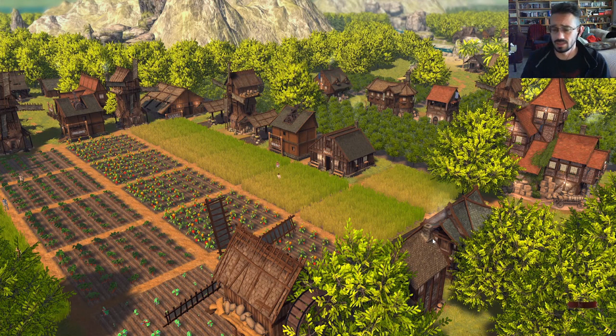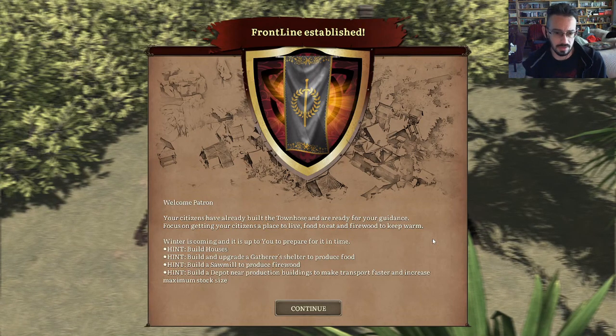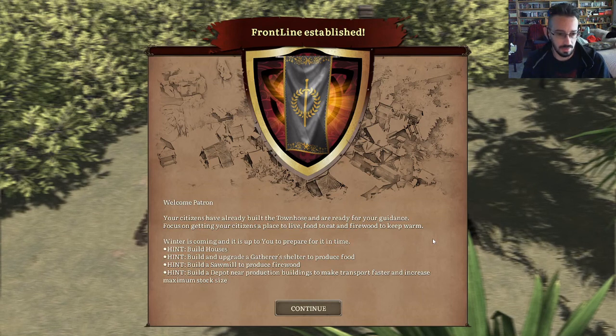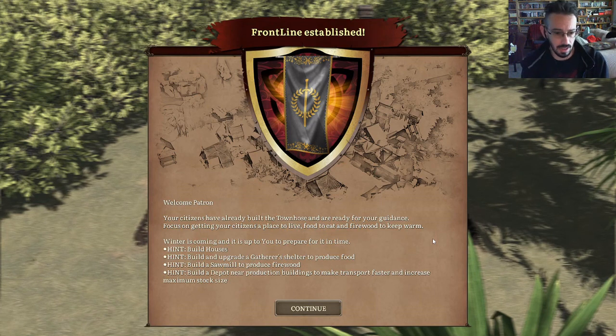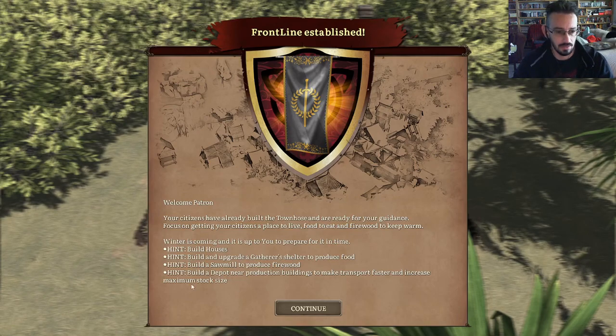I've not played this at all — I'm literally just booting this up for the first time. I will put the demo information from the Steam page in the section below, so anyone that wants to join can. Welcome to Patron! Your citizens have already built the town hall and are ready for your guidance. Focus on getting your civilians a place to live, food to eat, and firewood to keep warm. Winter is coming and it's up to you to prepare for it in time. This is just like Banished, where it starts you off in spring or late summer. Build houses, gather shelter to produce food, build a sawmill to produce firewood, and place a depot near production buildings to make transport faster and increase maximum stock size.